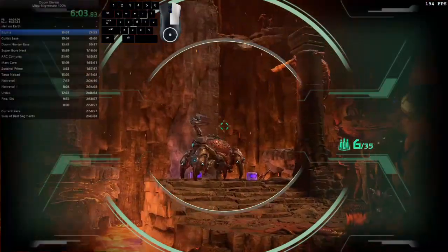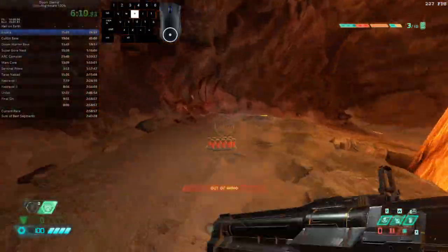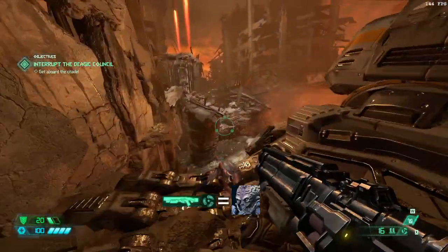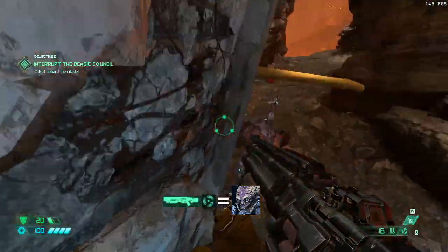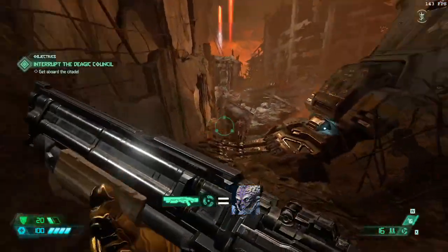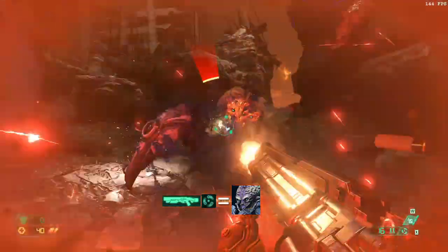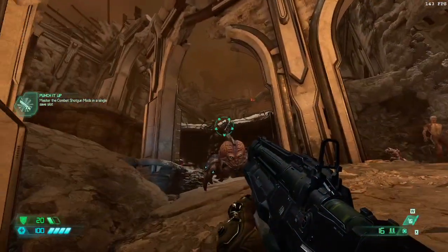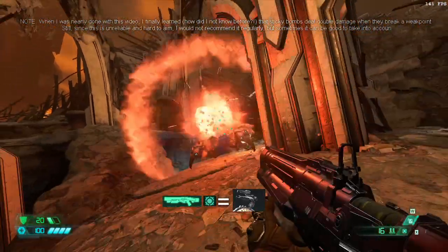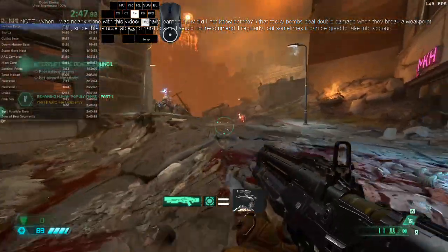Later on you will get precision bolt, the plasma rifle, frag grenades and blood punch — just throw everything at it. A strategy used by many people is to switch the shotgun to the auto shotgun mod and deal with arachnotrons that way. It's quick, but I really dislike it because it consumes so much shotgun ammo and requires swapping back and forth. Regarding the arachnotron turret: the only way to disable it at first is with sticky bombs, but this becomes unreliable later on because it's hard to aim and sometimes won't disable even when you seem to hit it.